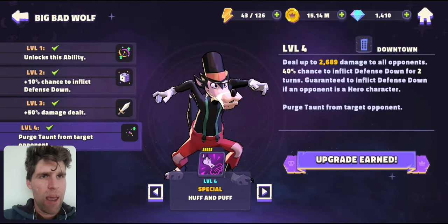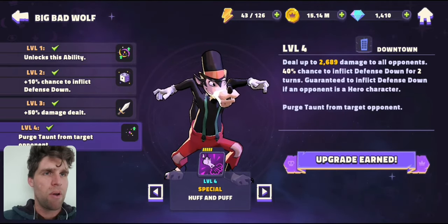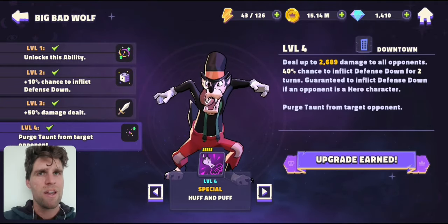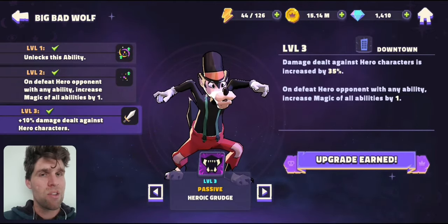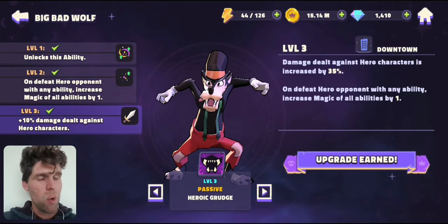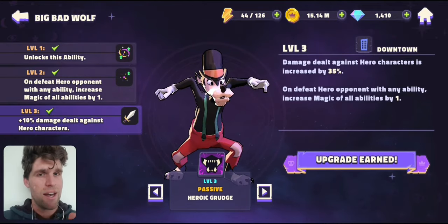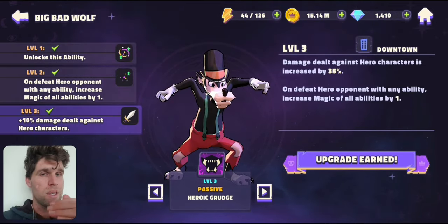What was happening is that he's doing a small amount of AOE damage to all opponents — 2 to 2.5k — with the chance to do defense down, and guaranteed if it is a hero character. That was never really working properly. He's also got a passive that allows him to do an extra 35% more damage to heroes. We were never quite sure how all the things were calculated, and depending on where the different bonuses are added in at first stage or end stage, that can change how the numbers scale.